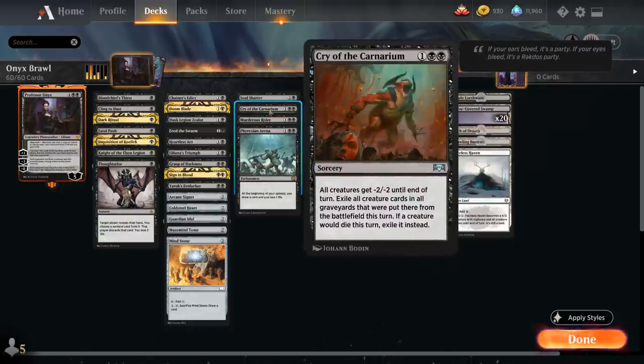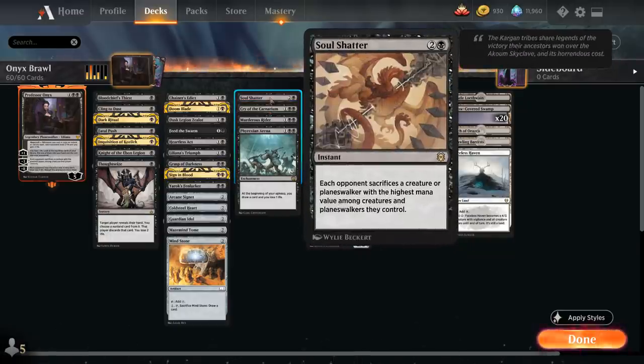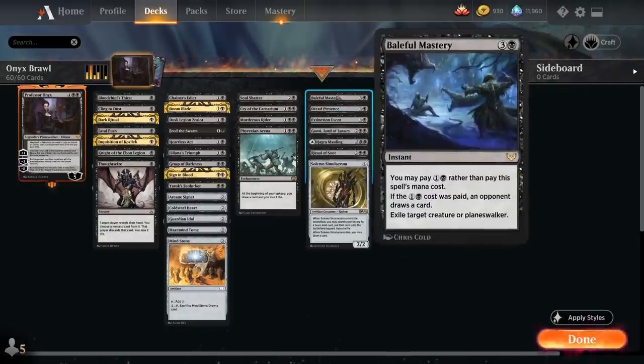Cry of the Carnarium is a sweeper giving all creatures minus two minus two and exiling them. Soul Shatter has the same effect as Liliana's minus three but also hits planeswalkers, great against hexproof creatures. At four mana, Baleful Mastery from Strixhaven can potentially be cast for two mana, or for four mana to exile a creature or planeswalker at instant speed.